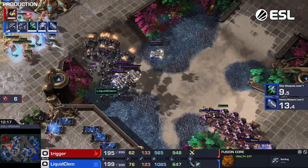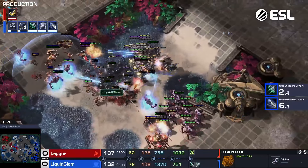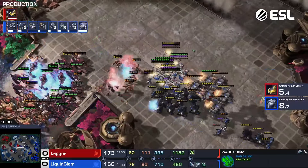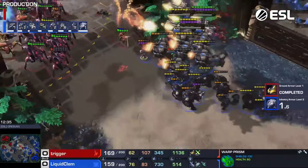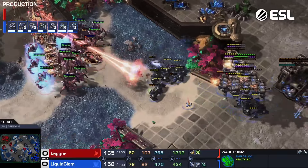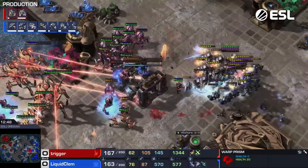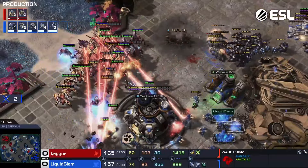Nice EMP. Starting to push up this ramp — look at this flank! Trigger coming around. He's really made a beautiful army at this point. He has a Prism in there that's not really doing too much, pulls it back. The Chargelots coming out to the front. Should Trigger keep chasing this? He's going to blink forward and try to kill some of these Medivacs. As it goes up this ramp though, you may want to consider turning around — I'd be nervous that Clem's going to have reinforcements. That was excellent EMPs, a good mine hit as well. Just about all of his shields are gone but Trigger continues to push. Really has a great feel for this position.